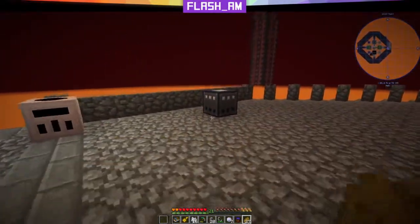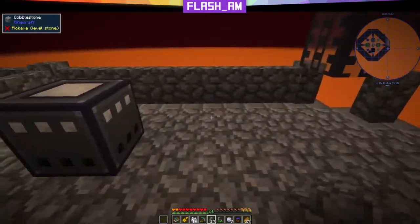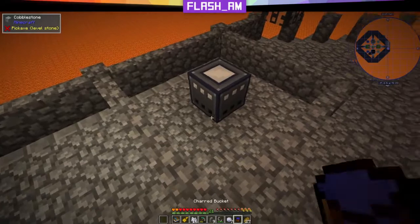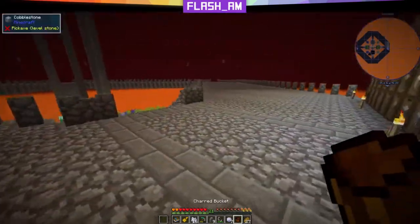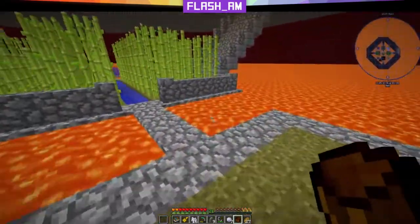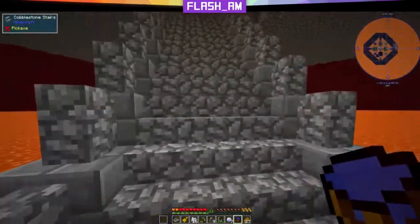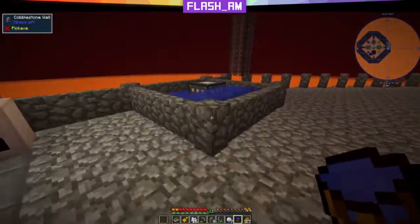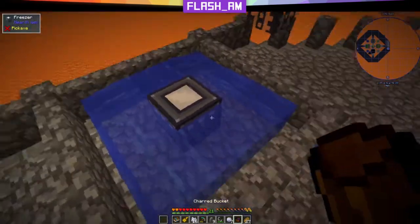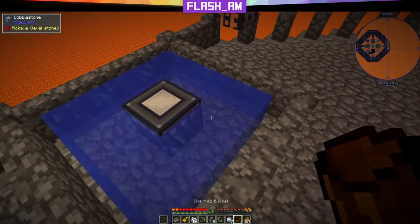Back upstairs we go. We are going to set up the freezer. Important note: you can stand on top of this, so it's not a big deal. Place one bit of water there, come down here, get one more bit of water, make an infinite source up there, and then fill in the rest of that square. One final spot and it is full.